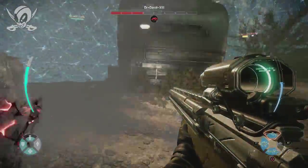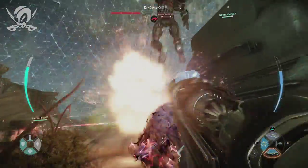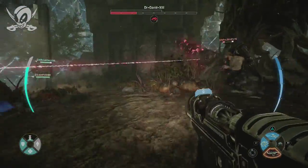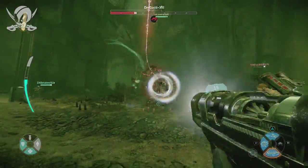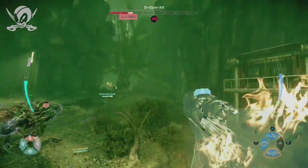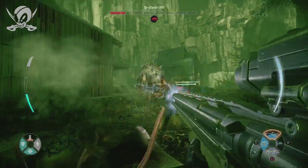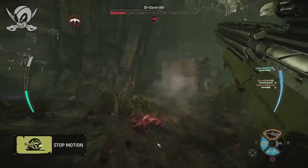A headshot could do as much as a third of a bar of health, and you can stack the charge shot's damage with Val's crit spot and Cabot's damage. In theory, you could do a whole bar of health with a charge shot through his armor. But that's a rare case scenario — it just doesn't seem worth it. I think you're better off with quick shots and using your crowd control capabilities. In general for trapper, you need to focus on crowd control.